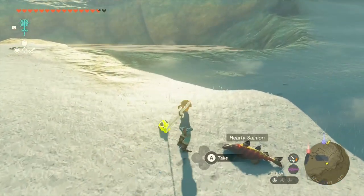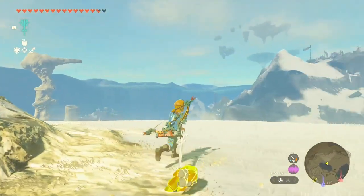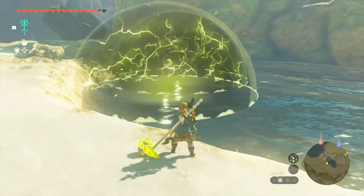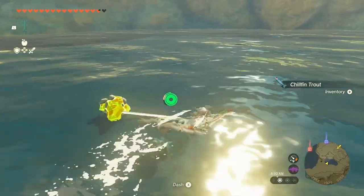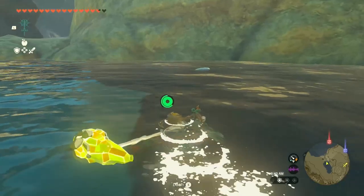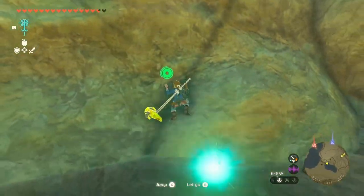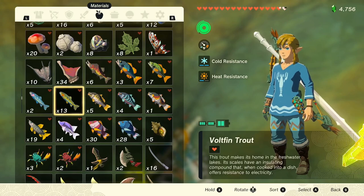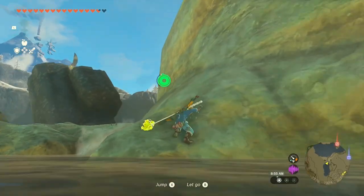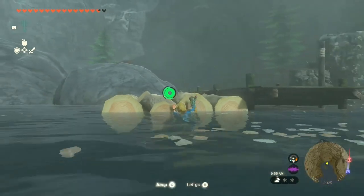There are some wolves nearby, but I'll just throw material into the pond — that seems to do it nicely. We got a good amount of chillin trout and voltfin trout too. Voltfin trout are great because when cooked into a dish they offer resistance to electricity — though ironically, the fish that offers shock resistance still dies from electricity. Big L for the voltfin trout.